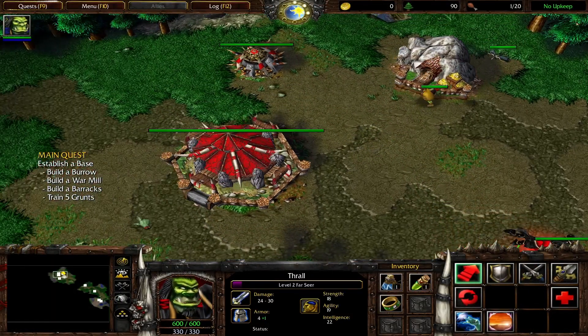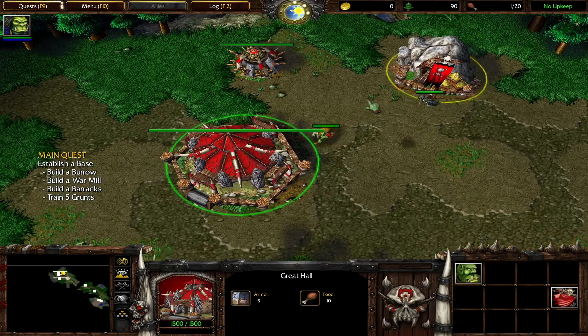I am the Warchief. The blinking button at the top of the screen indicates that your quest journal has been updated. To find out more about your objectives, click on the quest button.